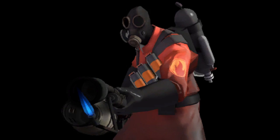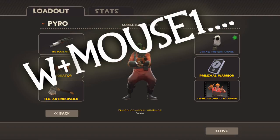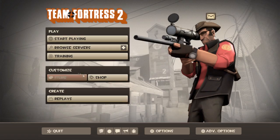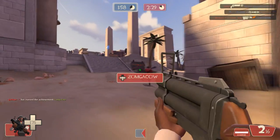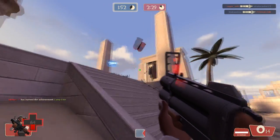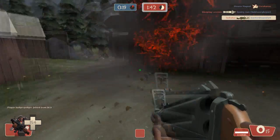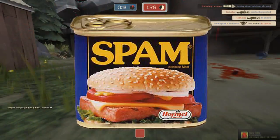Now on to the Pyro class. For the Pyro, you want to equip the Degreaser — you know what? Fuck it, just use W and Mouse 1, you fucking noobs. Demoman — there's really not much to say. The best way to get kills is spam. You see a Sniper? Spam. Turn around, see a Soldier? Spam. You see a Medic? SPAM!